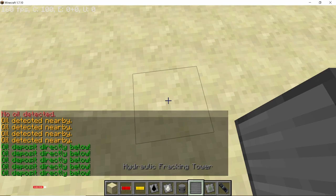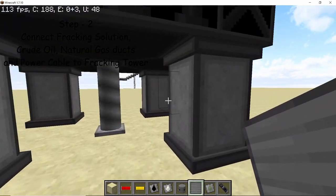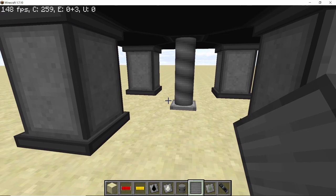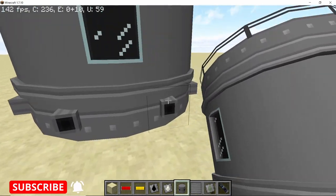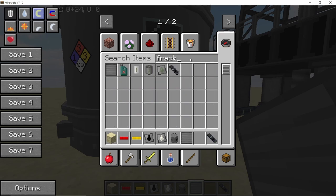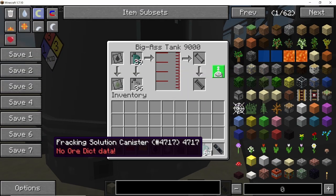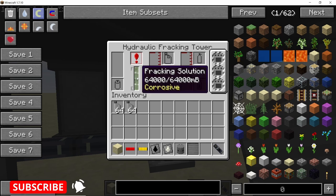Here is where I'm going to place my fracking tower. Once placed, you can access the fracking tower using the pipe in the middle — right-click on it to open the GUI. It needs power and fracking solution to work, and will give you crude oil and natural gas. Extend some universal fluid ducts and place a tank at the very end. Set up the tank for fracking solution using the fluid identifier, and place all the canisters inside to fill the tank up. Make sure the tank is in output or input-output mode so it can deliver the fracking solution to the fracking tower.